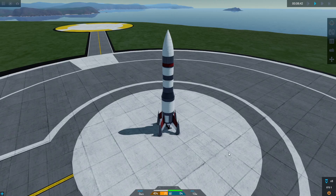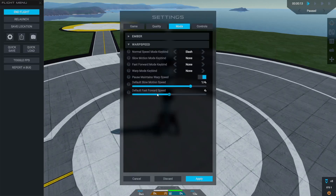You can see me changing between the super slow and the super fast speed, as well as the normal speed. And of course in this menu you can also change how slow or how fast the slow and fast speeds are.